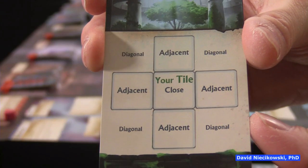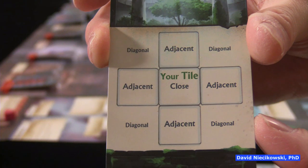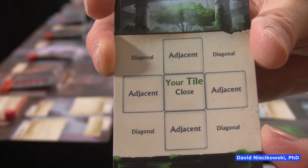You have this nice little reference card here. The cards will refer to doing an adjacent attack or an attack in your close tile. There's even a card that allows you to do a diagonal attack — that was fun, a special card.